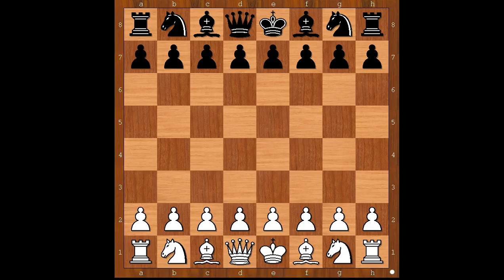Sofia Titova had the white pieces and she started with E4. Kovechnikova played C5, the Sicilian Defense. D4. C takes on D4. How to recapture the pawn? Perhaps Queen takes on D4 comes to mind, but Sofia Titova played C3. D takes on C3 — the Smith-Morra Gambit.